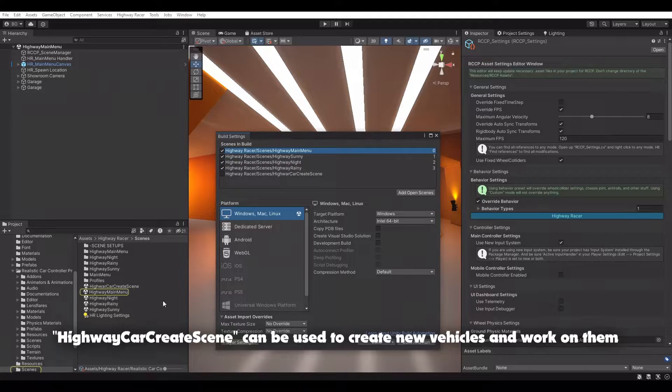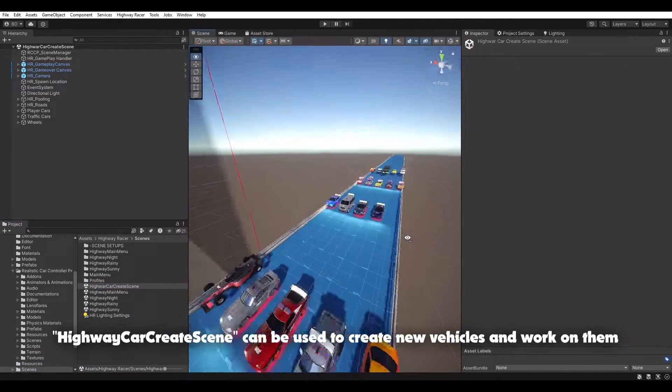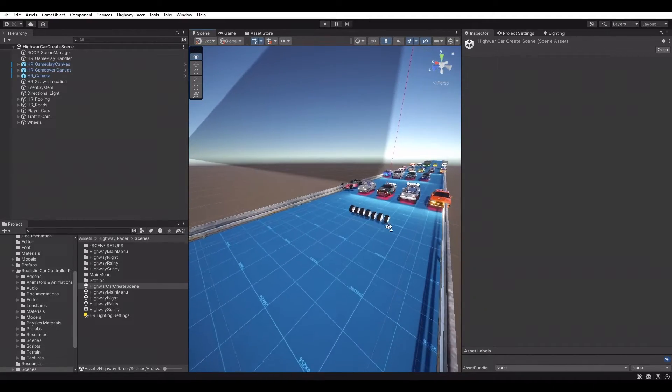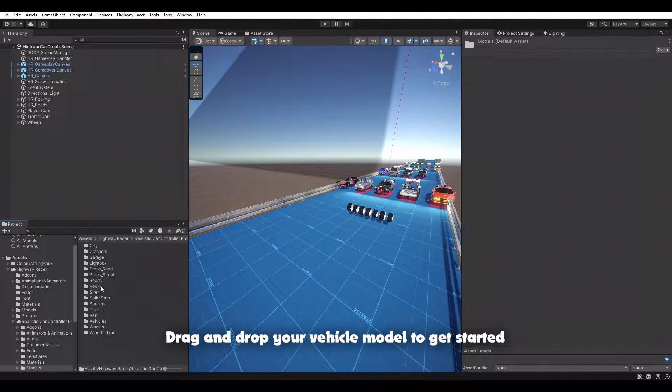Highway Car Create Scene can be used to create new vehicles and work on them. All demo vehicles can be found here. Drag and drop your vehicle model to get started.